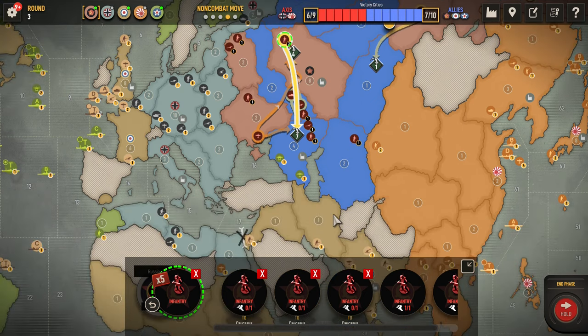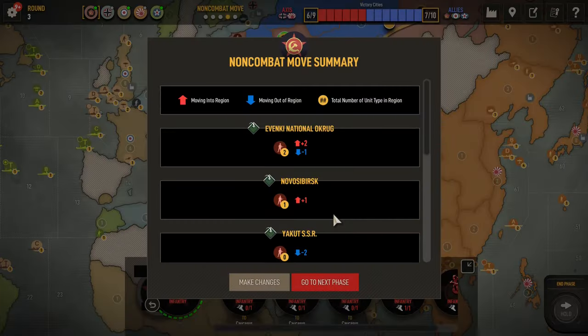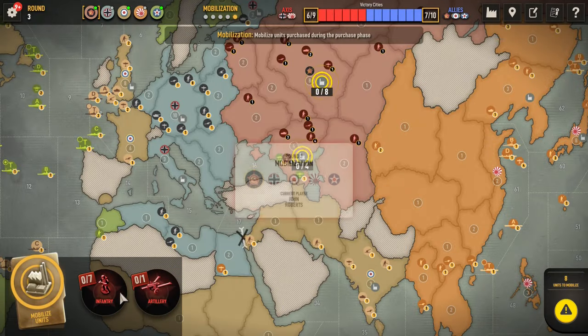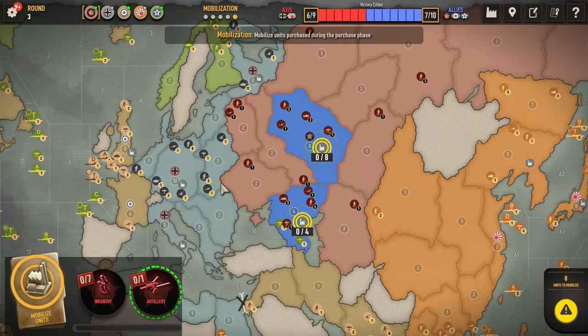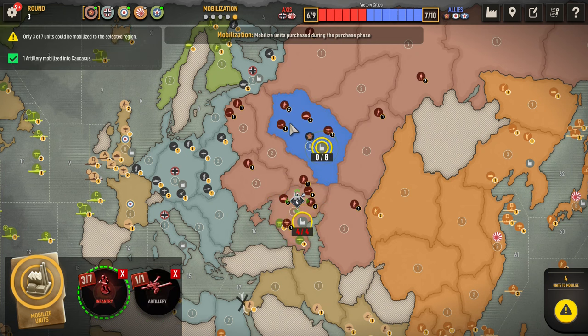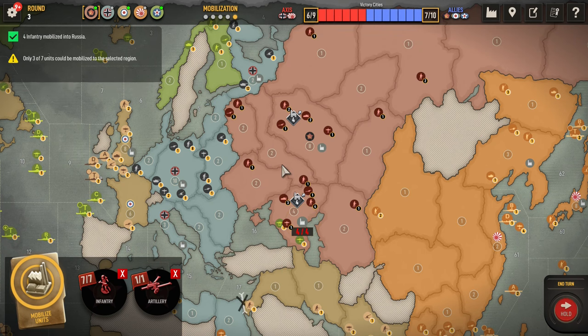This is how we're doing it. Let's move on to mobilization. The 2nd artillery and 3 infantry go in Ukraine, and the remaining 4 in Russia. Let's see what the Germans got in store for us.